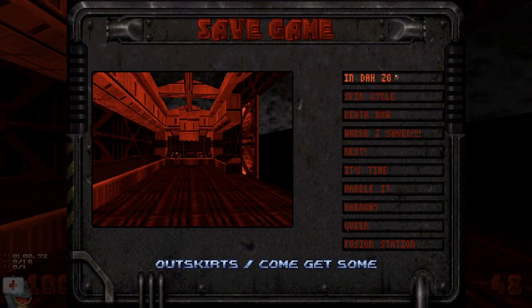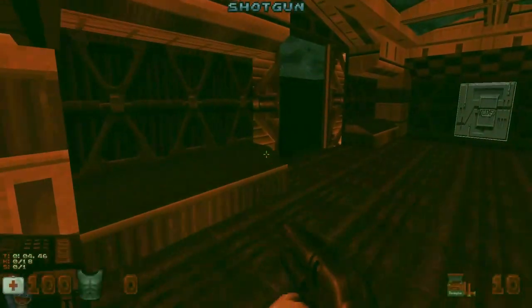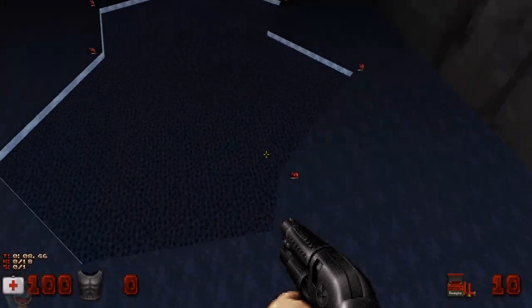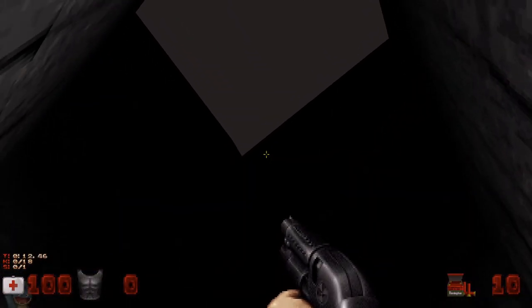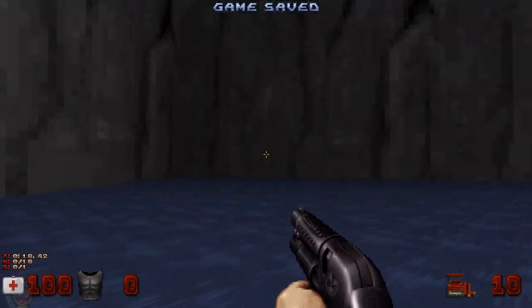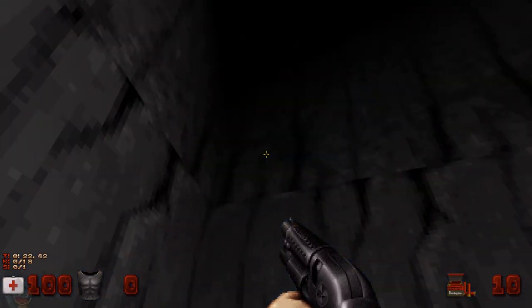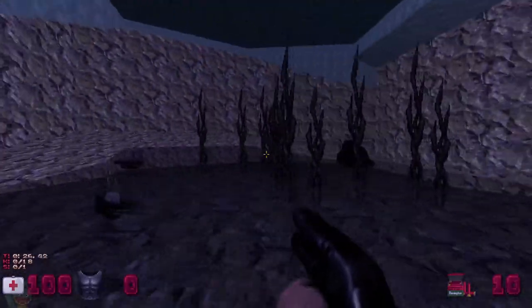We're just gonna dive into it. Notoriously, the difficulty levels don't matter. The difficulty levels do not matter. So I'm gonna say 'in da zone.' All the difficulties are the same. There is a shotgun here though. You jump out of the helicopter, which disappears, and then you gotta make sure you land in the water.